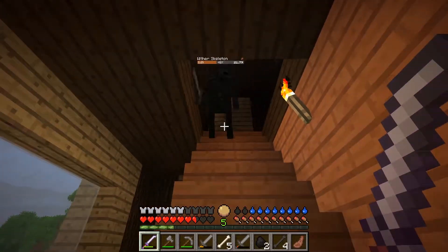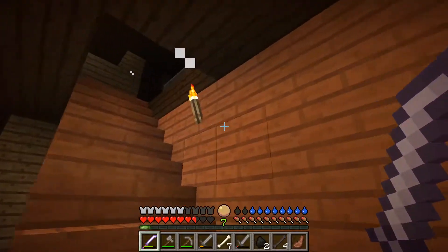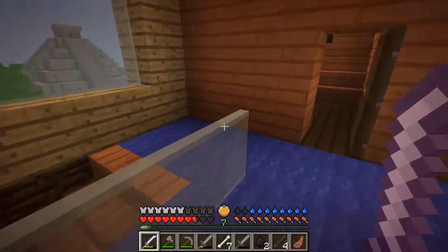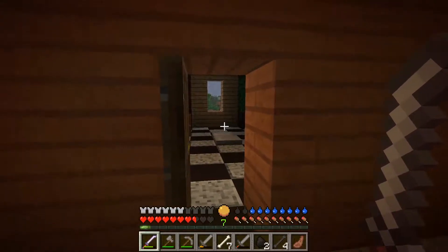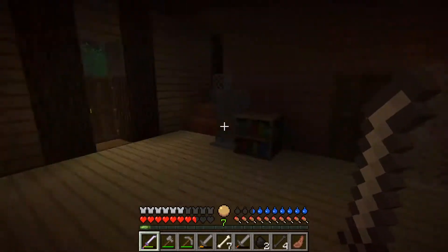Right now I'm just trying to clean up this area. I believe — I could be wrong — but when I got here, there was a spawner right down here, and at some point it disappeared. I'm guessing that's because spawners have a number of spawns they can do, and then they disappear. I believe that may be the case.